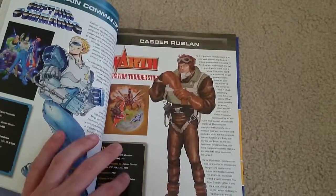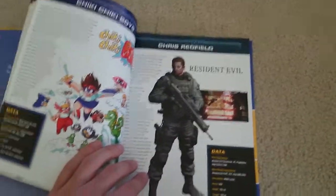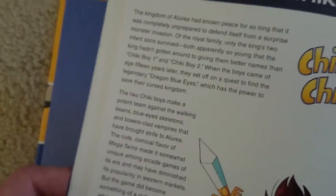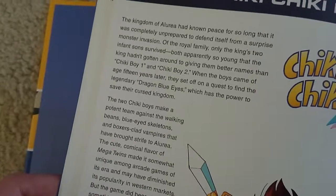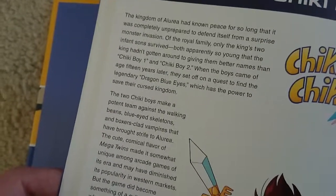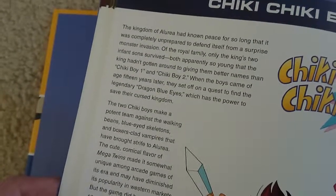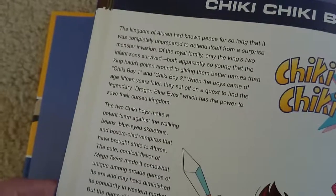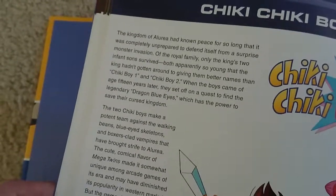You got Captain Commando, Casper Robin, Charlie from Street Fighter, Chris Redfield from Resident Evil, and Chiki Chiki Boys. The story: the kingdom of Arula had known peace for so long that it was completely unprepared for a surprise monster invasion. Only the king's two infant sons survived, so young they hadn't gotten better names than Chiki Boy 1 and Chiki Boy 2. When the boys came of age 15 years later, they set off on a quest to find the legendary Dragon Blue Eyes, which has the power to save their cursed kingdom.